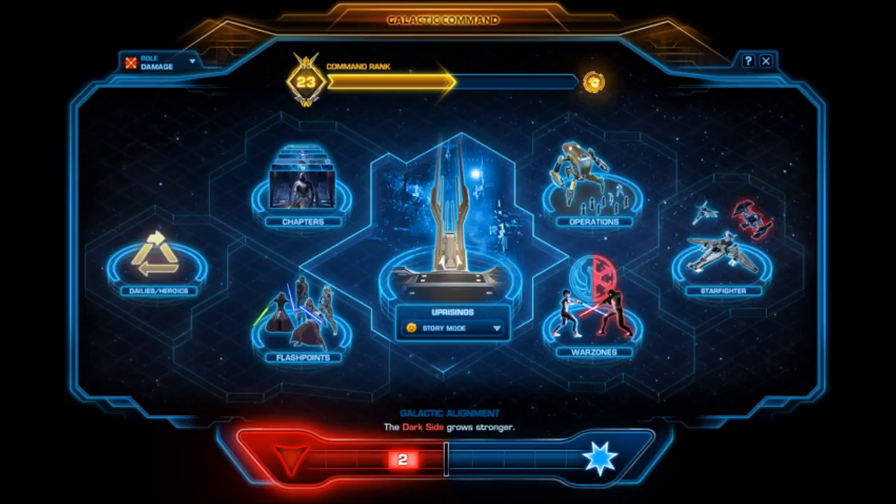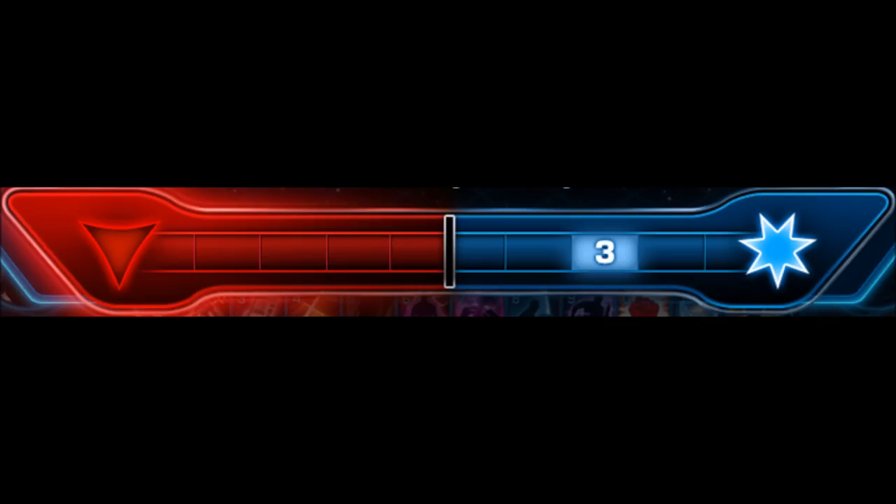Explaining this gets a little tricky, but as you can see here, there is a bar in the Galactic Command interface showing which side is winning. On one side you have the dark side, on the other the light side, and there are five little ticks. After every 30 minutes — though that number could be 45 minutes or an hour, they're still deciding — all the dark side and light side points are tallied up.